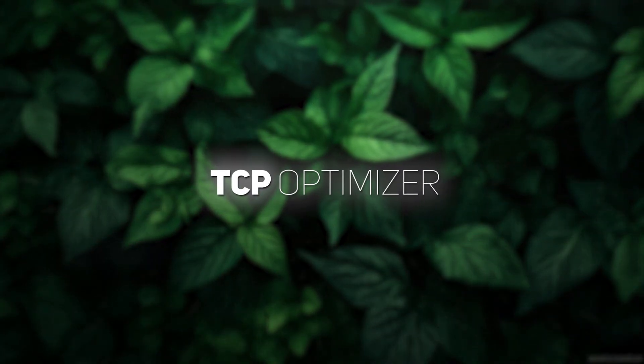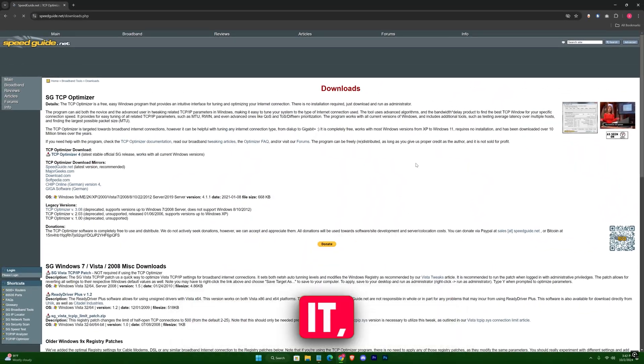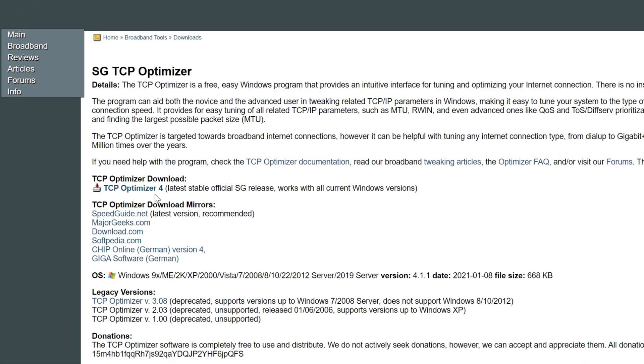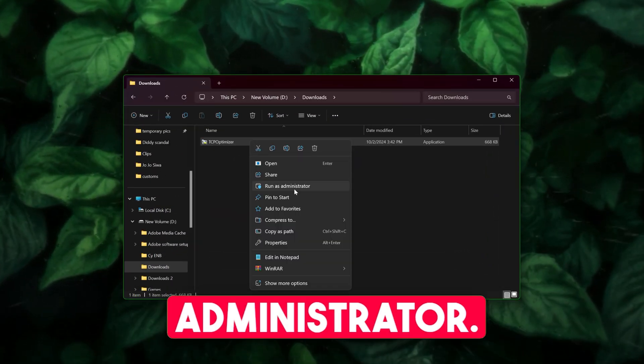Now, we'll use a tool called TCP Optimizer, which helps optimize your internet connection for gaming. Go ahead and download it — it's a free tool and I'll leave the link in the description. Once downloaded, run it as an administrator.